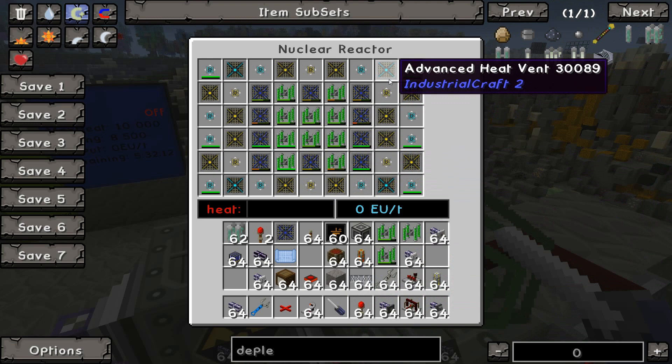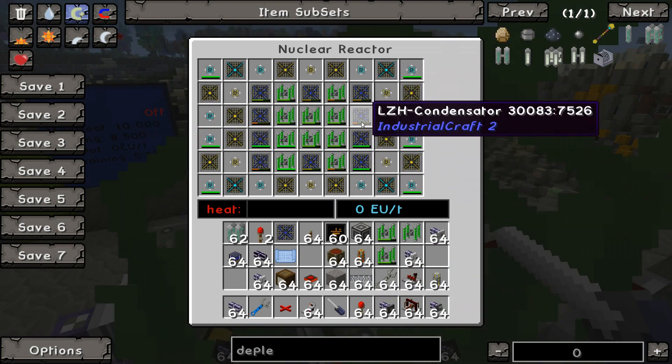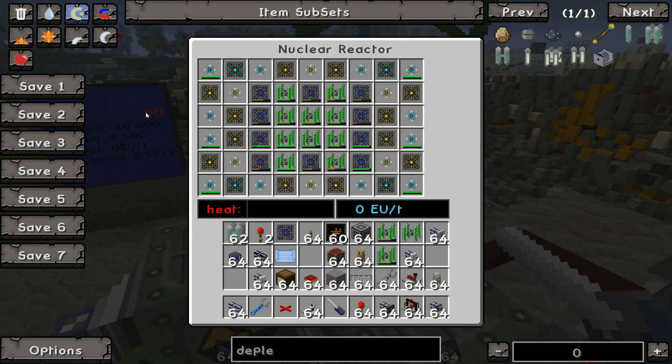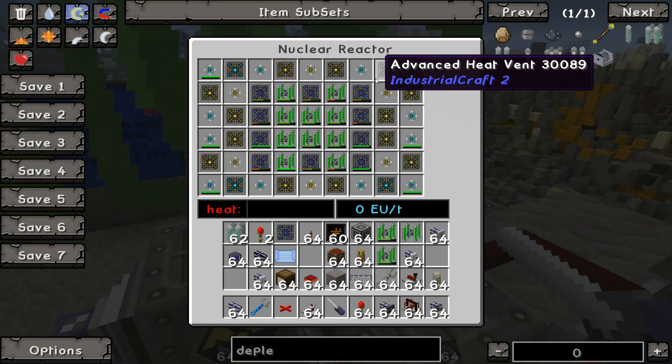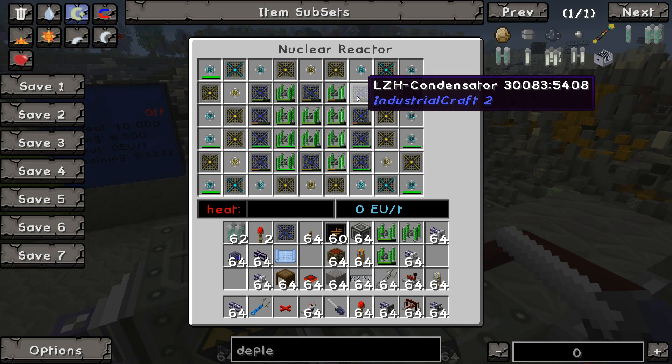The way the system is set up right now is it'll automatically pull out these LZH condensators whenever the damage value gets to around this point here. The reactor is turned off at the moment, as you can see over here. The system worked beautifully for removing and repairing these LZH condensators, so I had no issues with that.